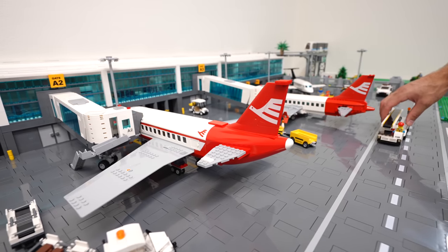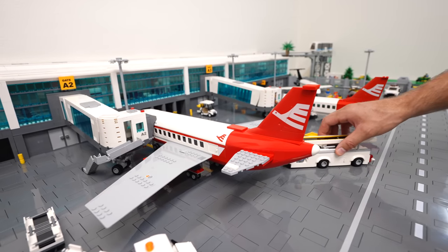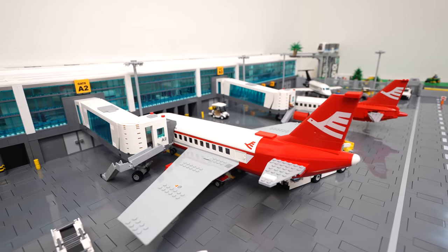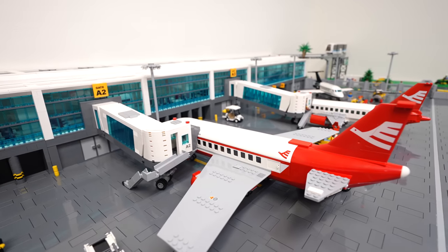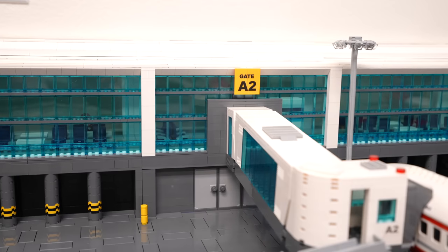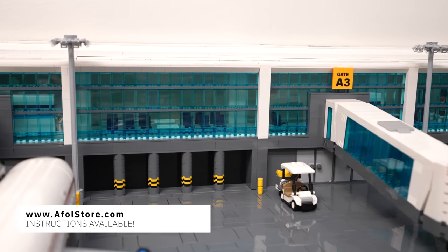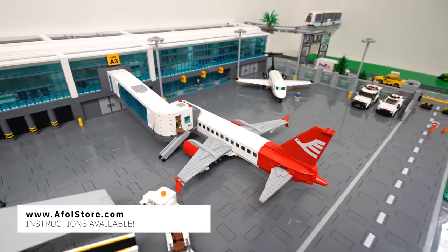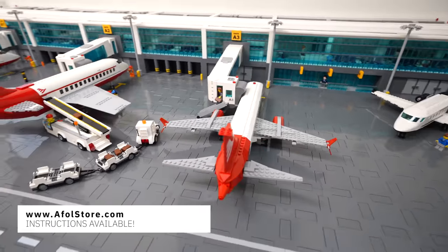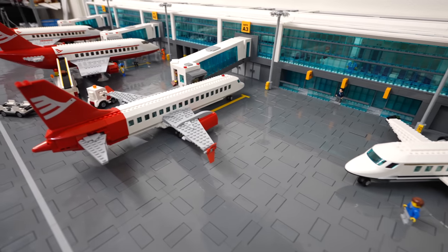The absolute best part about this airport design is that it's completely adjustable, and you can add or remove sections as your city grows and evolves. For us, this has been instrumental and a huge benefit as we recently moved, and we've been able to change and upgrade the layout from time to time. Keep in mind, almost everything you've seen in this entire video today can be added to your city. We offer instructions on our website, www.afolstore.com, and the instructions come with parts files for the exact parts and pieces you'll need for this build or anything you saw in the video.